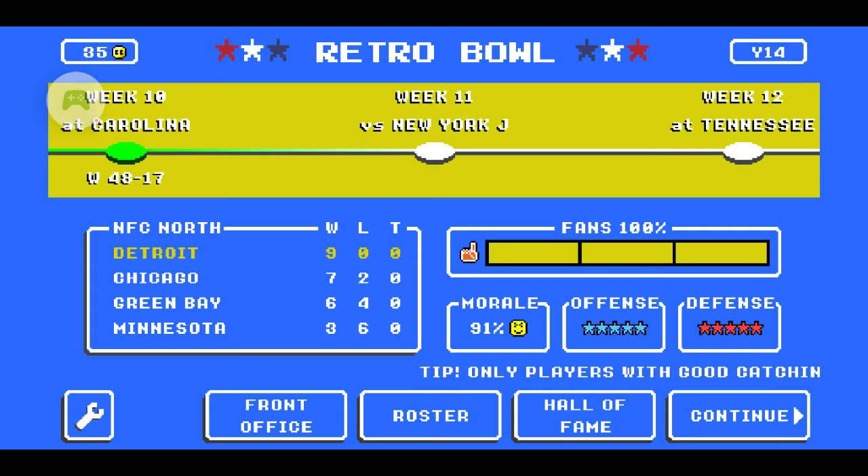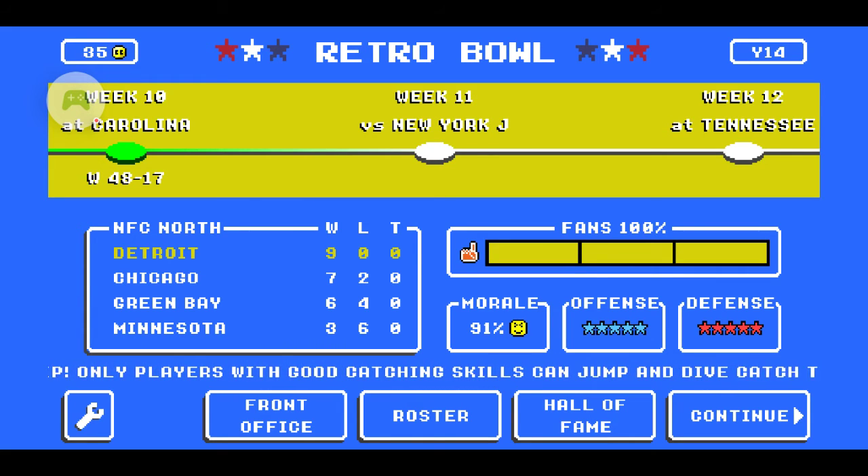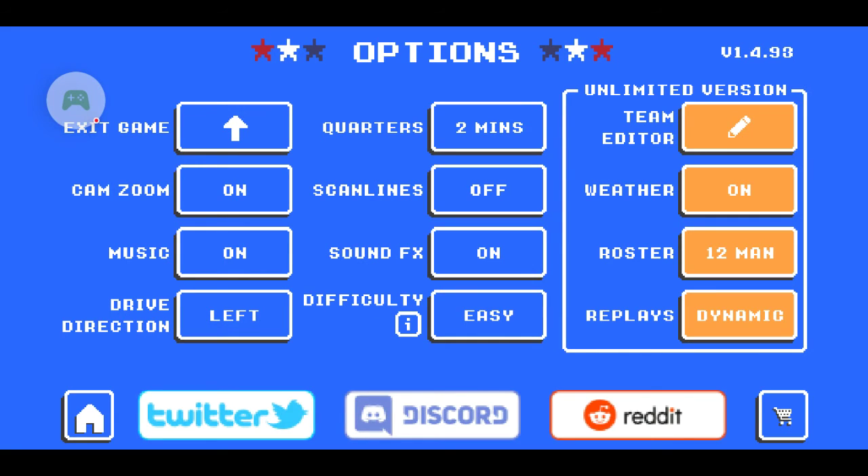All you need to do is click the secret button underneath your division — the one with the little wrench on it. You click that. And then this is the hardest part of the entire video: you have to click this button.